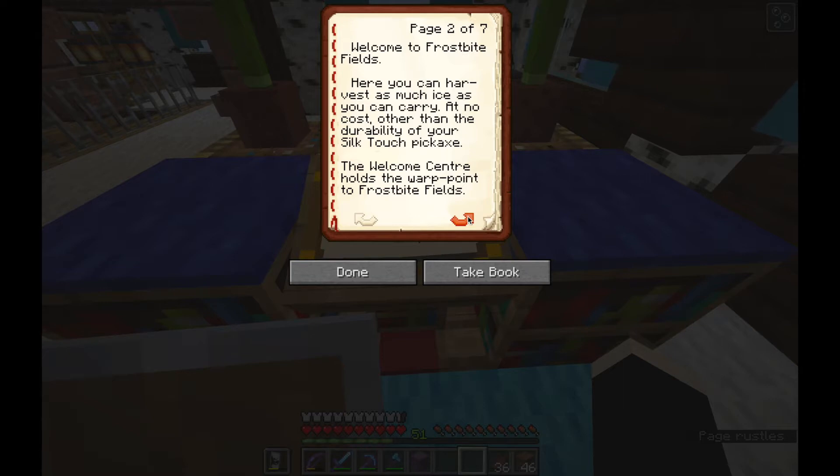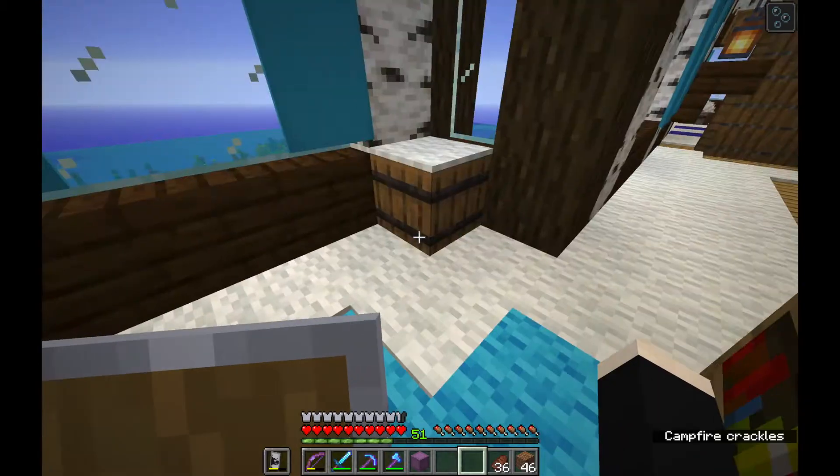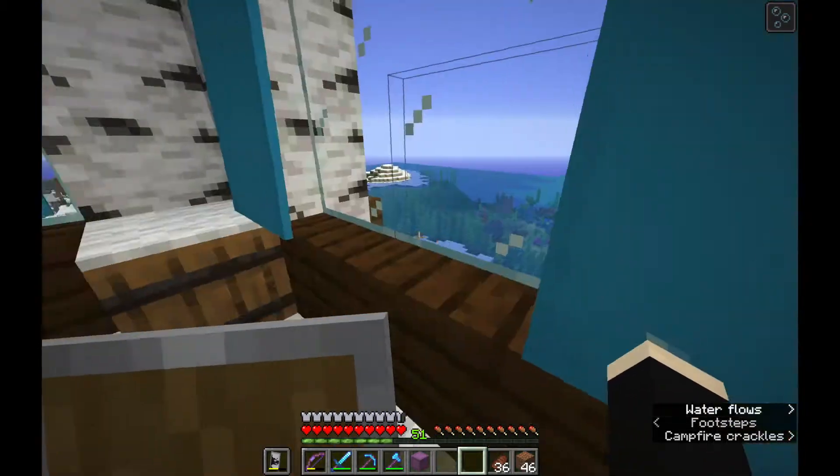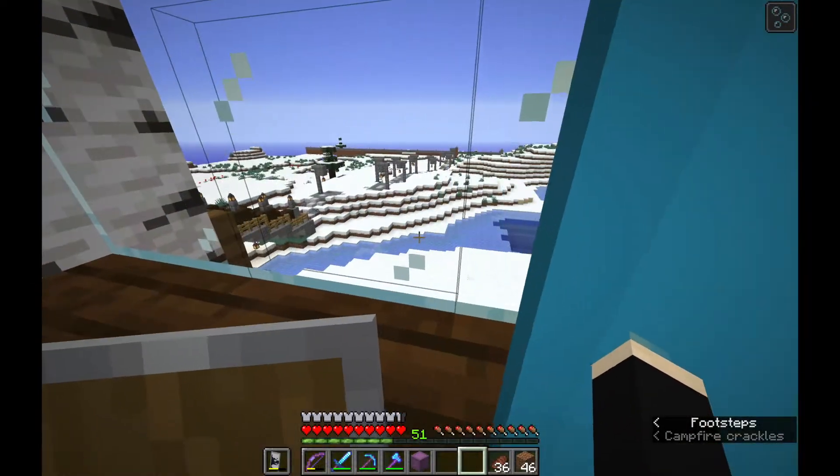Welcome to Frostbite Fields. Here you can harvest as much ice as you can carry at no cost other than the durability of your silk touch pickaxe. The welcome center holds the warp points to Frostbite Fields. If you look out the window to your left, you will see the lit path leading to Frostbite Fields ice farm. To your right is a work area.